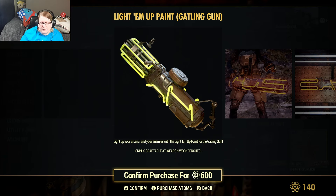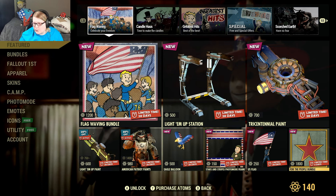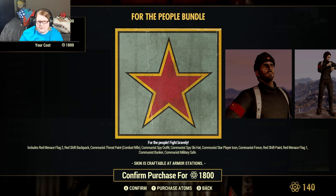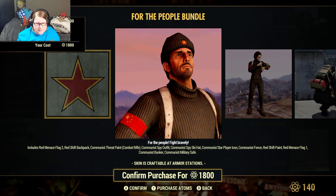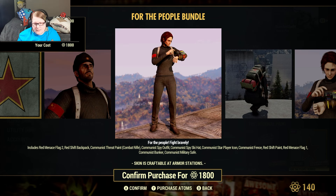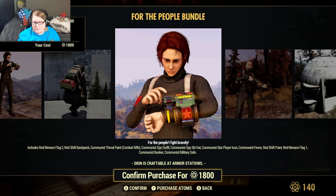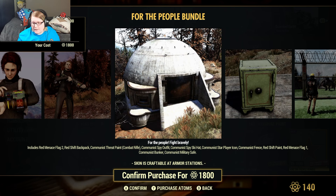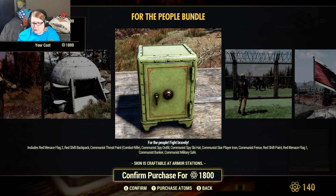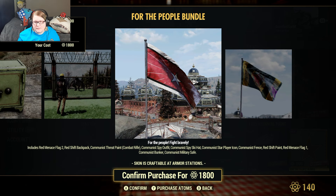The American Patriot power armor paint is 980 atoms - not worth it in my opinion. The people bundle is 1800 atoms, on sale 20% off. This comes with the red menace flag, red shift backpack, communist threat paint for the combat rifle, communist spy outfit, communist spy ski hat, communist star player icon, communist fence, red shift paint, red menace flag one, communist bunker, and communist military safe.